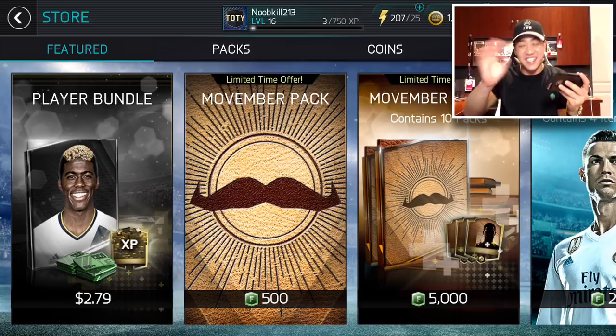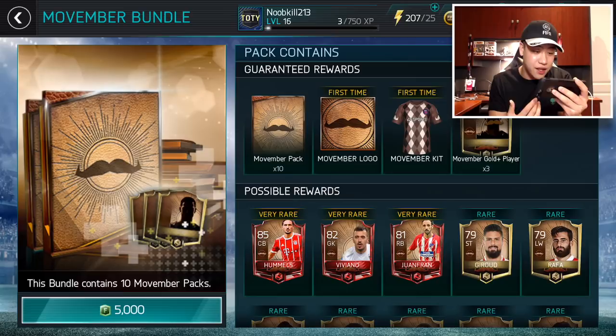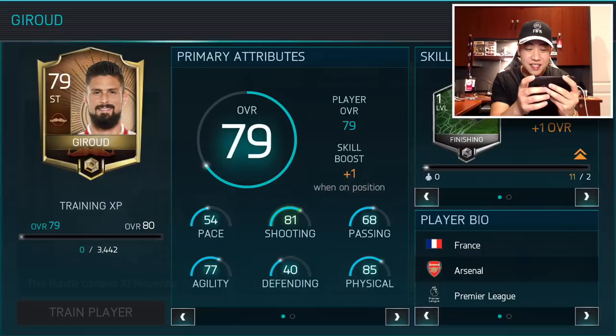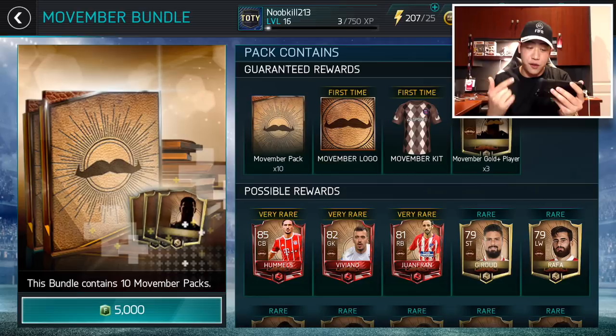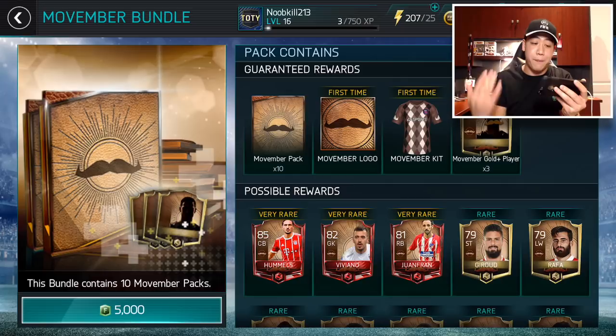That being said, guys, there is the pack and bundle. What kind of players are there? There's only three elites in total. There's a bunch of players in these packs. Of course, it's 5,000. You do get the Movember kit and logo for the first time. Every pack does contain items, and the topper gives us the three gold or better Movember players.